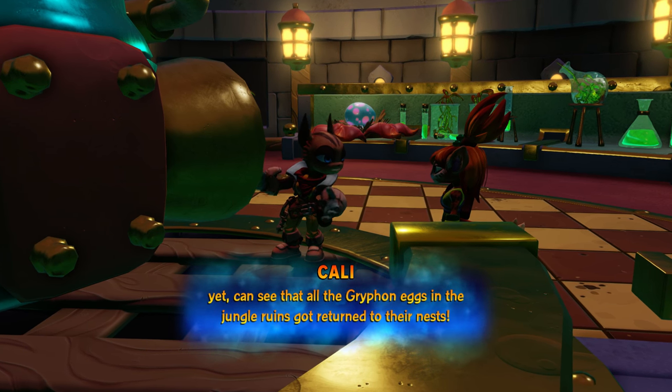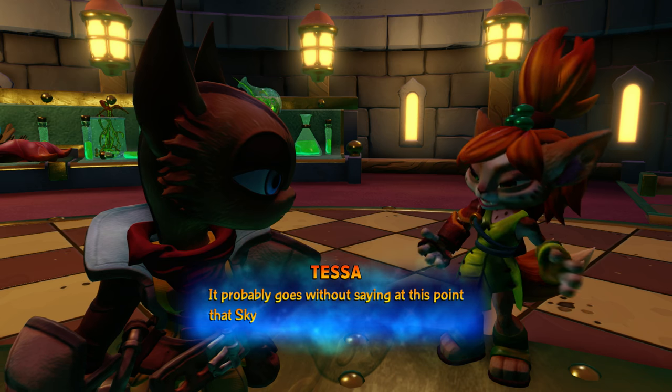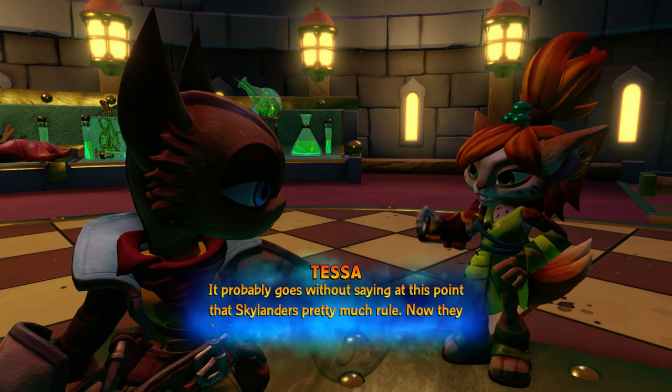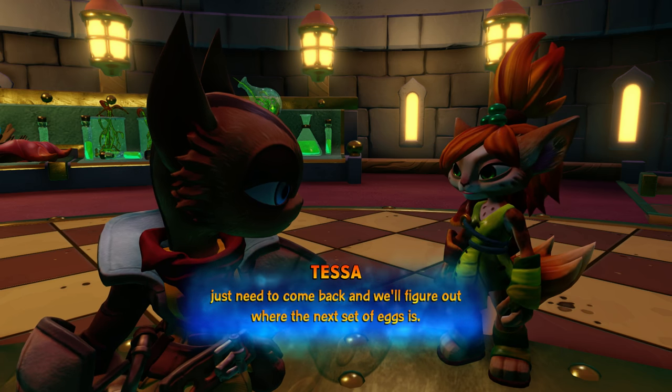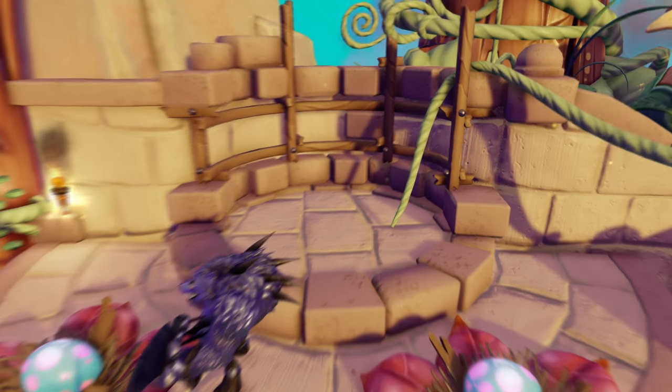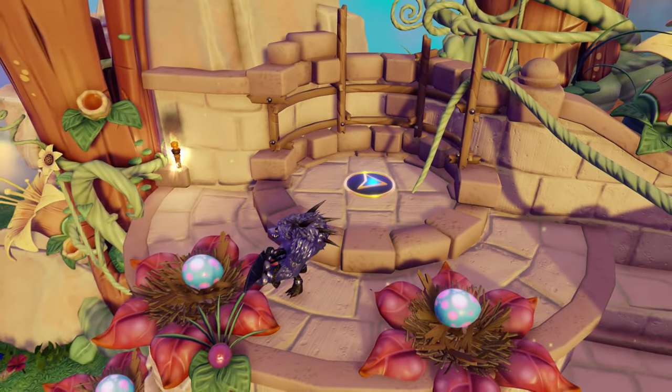Portal Masters, that was a quick look at the Griffin Park Observatory, which is one of our new Adventure Pack levels for this year. Couldn't be more excited to have you guys continue to venture out and find those Griffin eggs — there's a lot of really cool hidden stuff in that level. Portal Masters, be sure to hit subscribe, and thank you guys for watching.